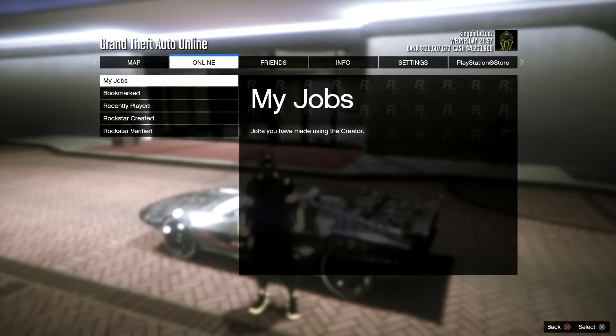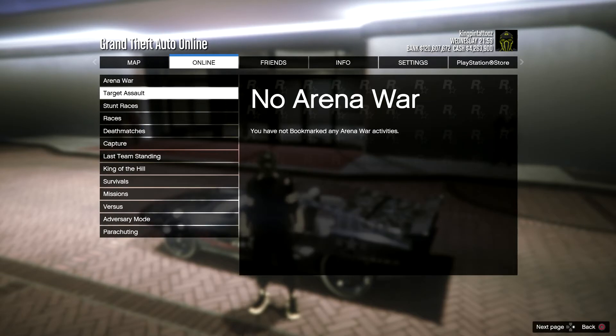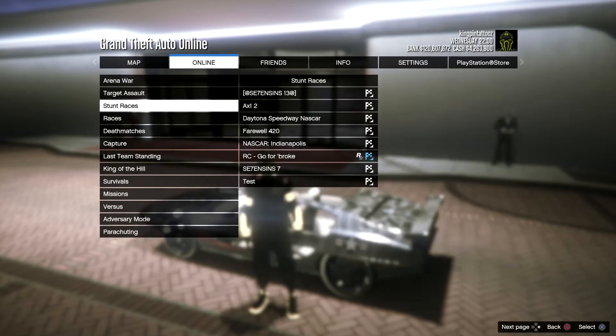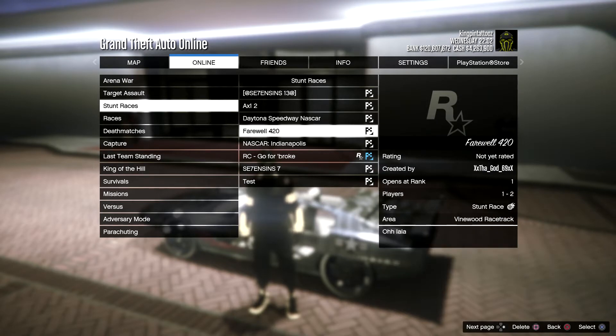First things first, you need to bookmark the job that corresponds to the console you're on. Both are linked down in the description below or on realmoneymitch.com. They're likely to be taken down very soon so get them while you can. After you bookmark the job, shut off GTA 5 entirely — close the application and then load back into GTA 5 Online.